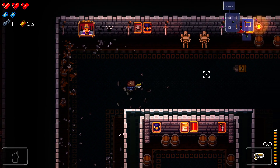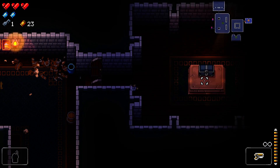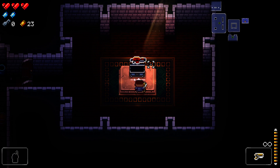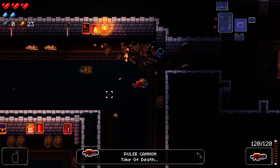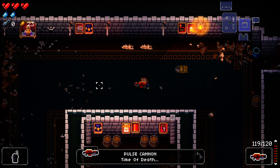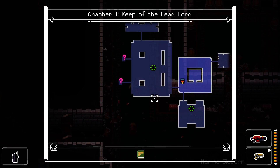If we want to do that secret floor we can, but nah, we're not gonna do it. We're gonna get the past done, we're not gonna mess about. I'm gonna open this sucker - what's that? The pulse cannon? It's a shotgun. Fair dues.